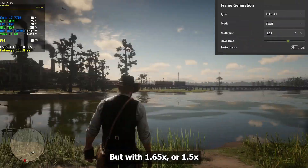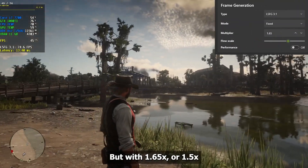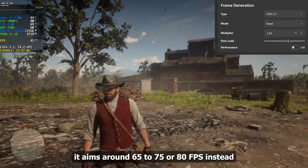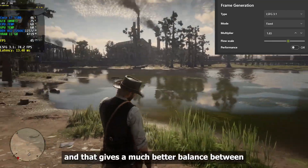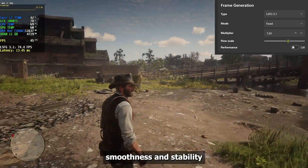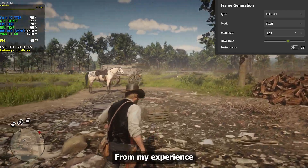But with 1.65 or 1.5x, it aims for around 65 to 75 or 80 fps instead, and that gives a much better balance between smoothness and stability.